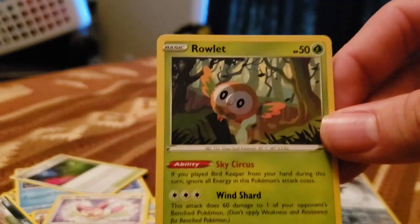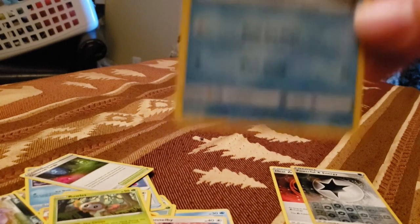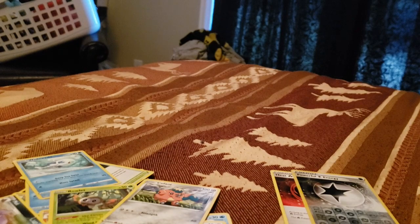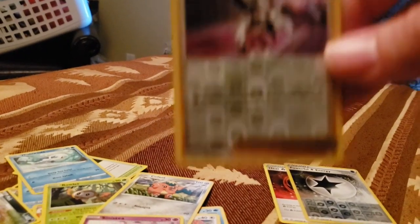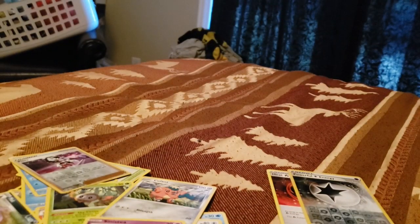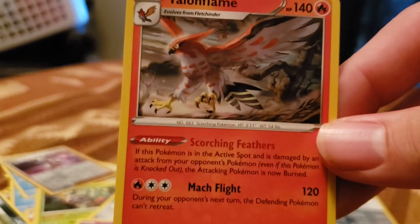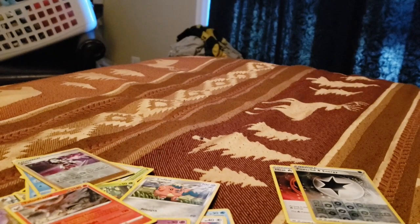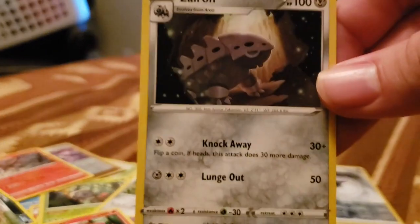Last pack. We get Skitty, Rowlet, Wishiwashi, Cufint, Sinistee. We got a holo Pierce — Pierce is good to let you get a Dark-type Pokemon. We got Talonflame, so I think we have the whole line of that one too. Psychic Energy, Simiseer, Lairon, and then the old PC.